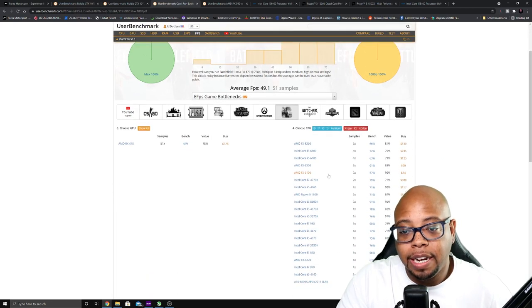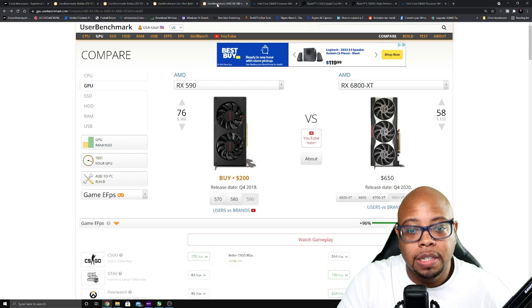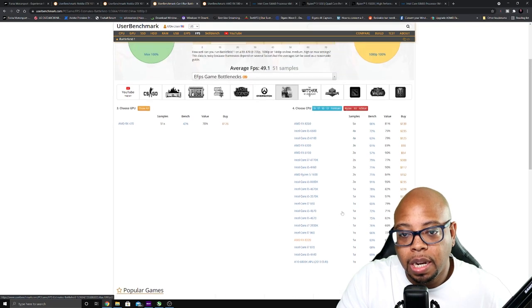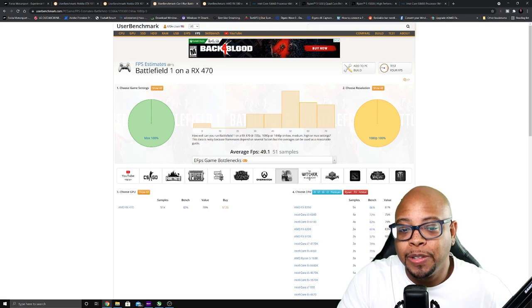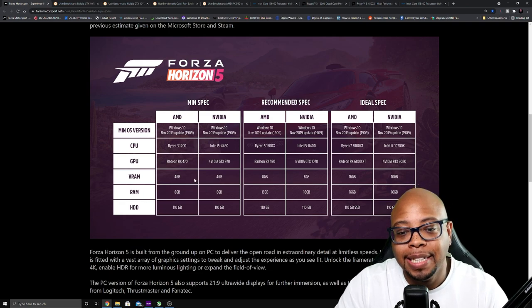If we click on this, it gives us a list of different CPUs to match up with the GPU. Going back to the minimum spec — RX 470 paired with a Ryzen 3 1200. I don't see the Ryzen 3 1200 on the sample list, it's probably too old a CPU. But at roughly 49 frames per second for Battlefield 1, if we think about Forza Horizon, at these minimum specs this is definitely not 1080p 60.